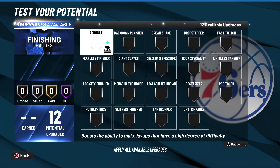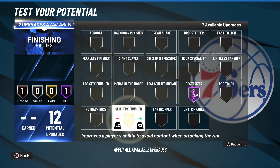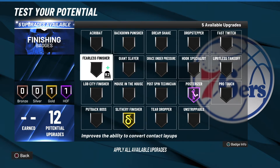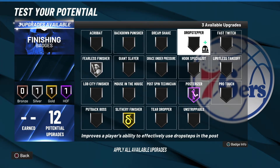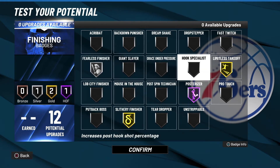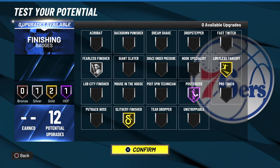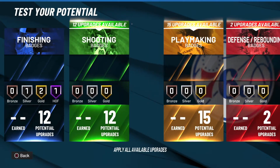We're going to go over the badges real quick. 99 overall. Just like in the other build, very similar - go like this. This is what I think would be the best for finishing - this is very important right here, very very important. This is what I would go with.